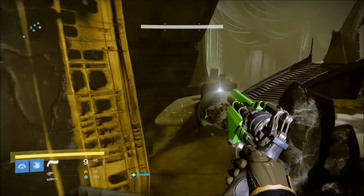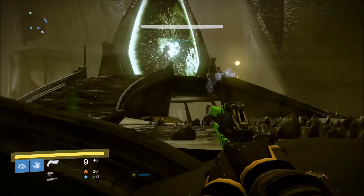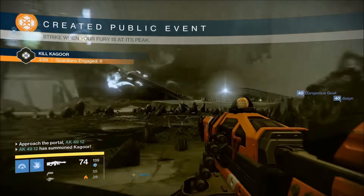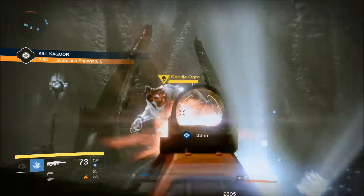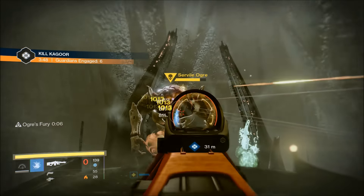What we do is focus on the ogre first, take him out, and then once he's taken out we use all of our supers on the witch. Honestly, what I got out of it I was not too happy about. I have light 292, obviously level 40.